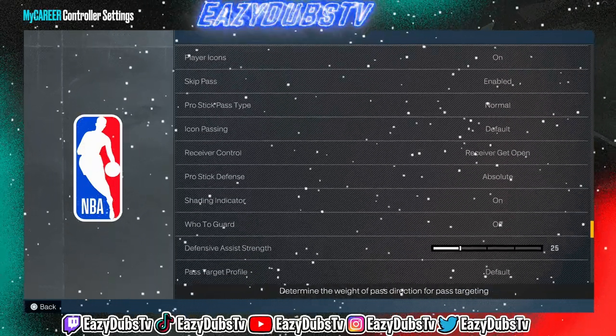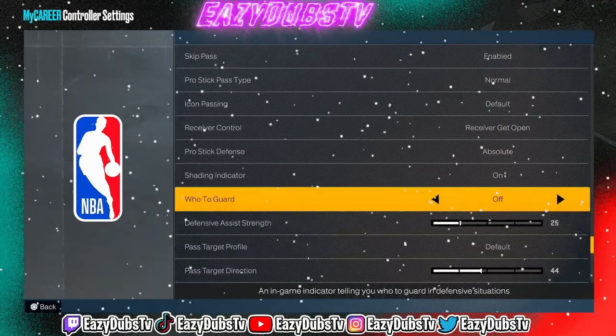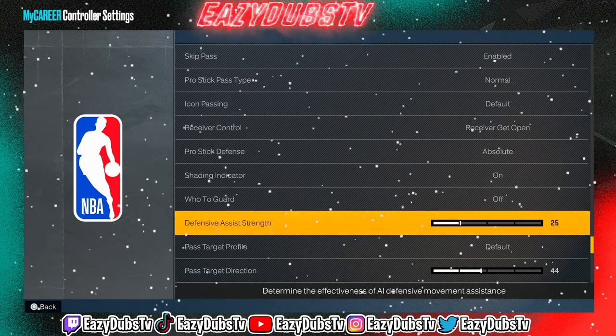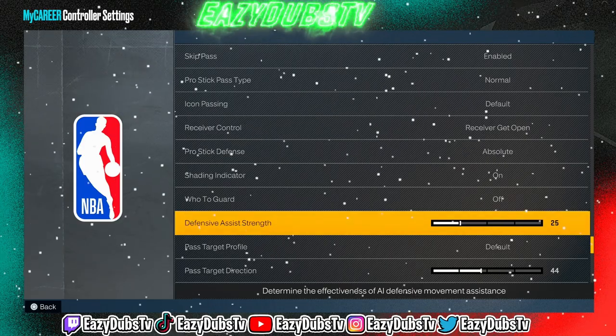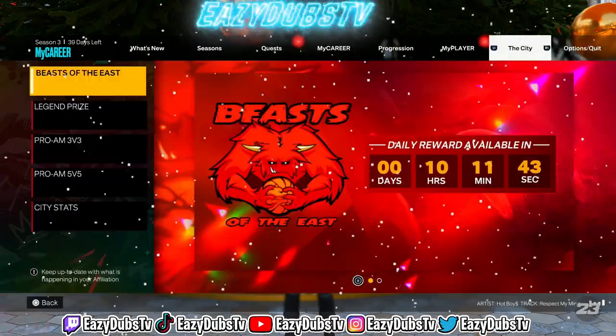This other stuff really doesn't matter much. For anybody who's curious, I do play with auto-guard turned off and my defensive assist strength at 25. Other than that, you're not going to want to change too much in the settings. Now, for the badges.